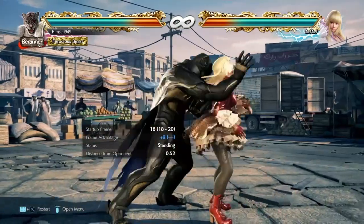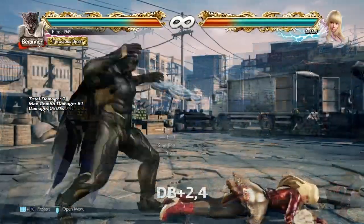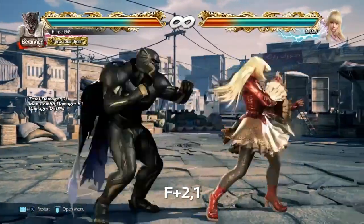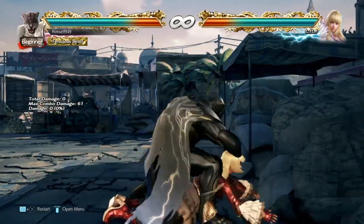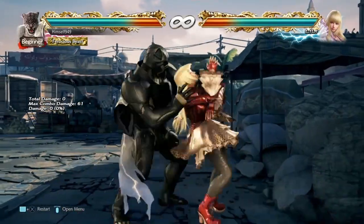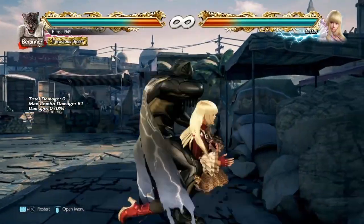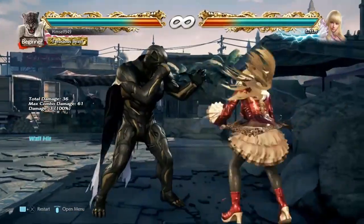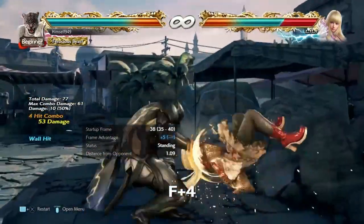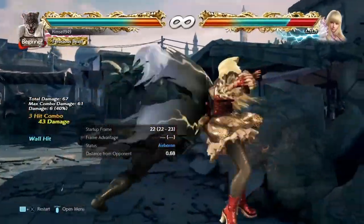The other two ground throws are also similar, but in these cases the opponent recovers back turned. Because of that, and the fact that you are at plus 9, a shoulder is guaranteed. You might also be able to get db2,4 and f2,1, but I'm not entirely sure. At the wall, these throws become even more dangerous — you still get the wall bump, but because of their back turn you have more frames to work with. The best true combo I could find was db1+2, which knocks them down and guarantees stomps, and also allows for a ground throw attempt so we can reset. Another option is f4 — this is also guaranteed, puts us at plus 7, and forces them into crouch. Because of that, a shoulder is guaranteed, and that then guarantees a blackjack, so in total you actually do more damage.